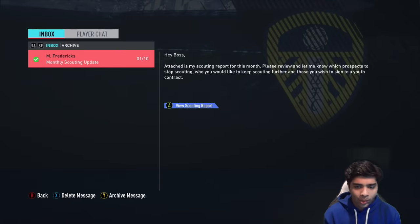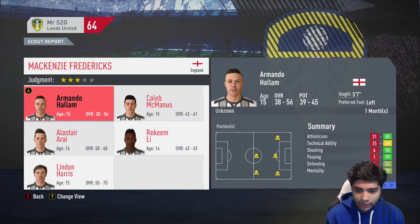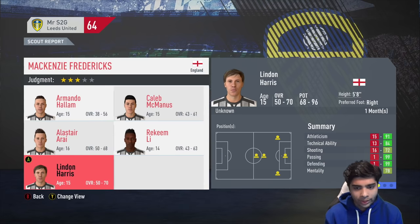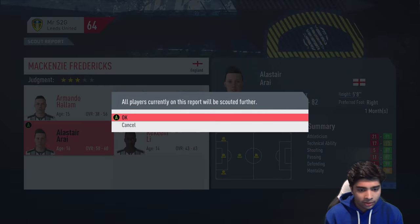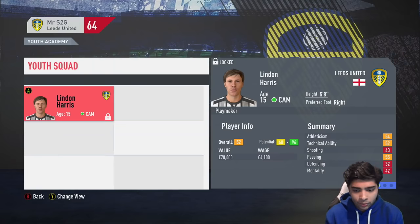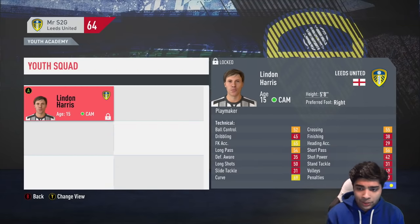We've got our first ever monthly scouting update and I'm really excited to see what players come through. Most are showing poor potential — 39 to 45 — but Lyndon Harris is showing some good signs, so we sign him up. He's 52 rated with 68 to 96 potential — a big gap. We'll see next month what the full scout report looks like on him. Definitely promising.